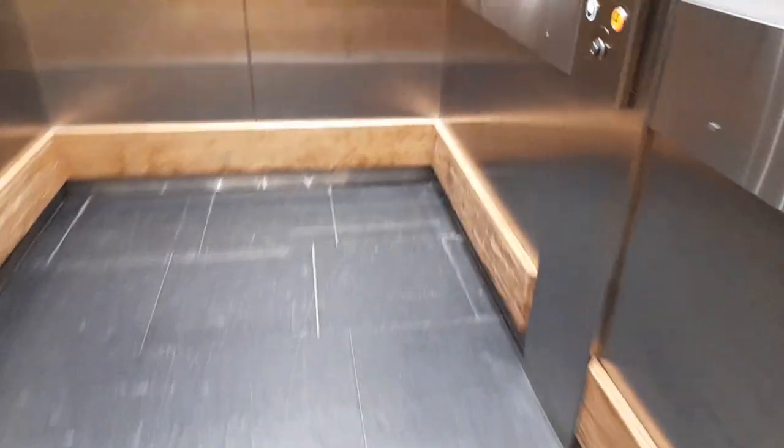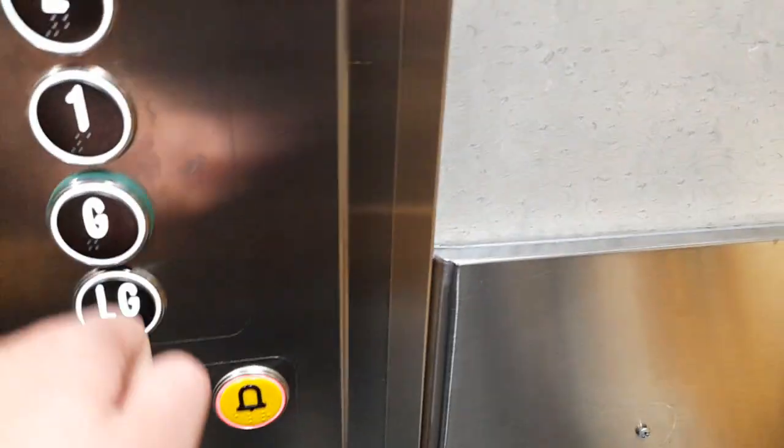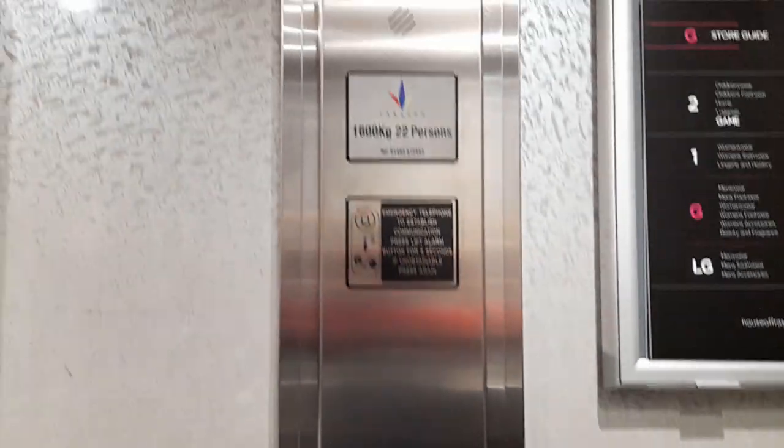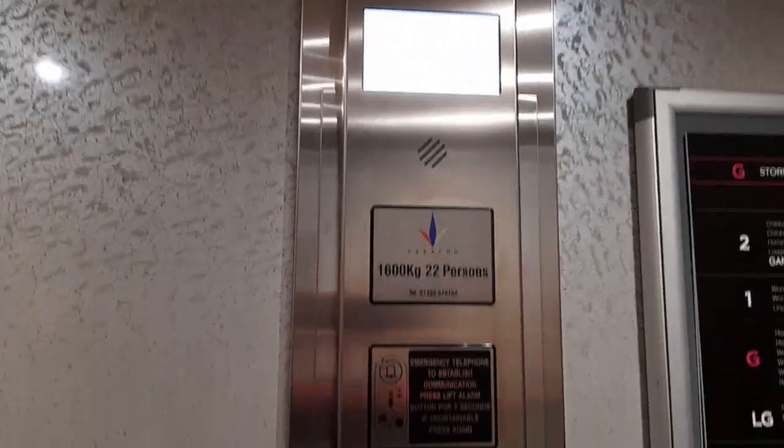And here it is. We'll go to lower ground, and if it stops at any other floor we'll get out. So it's a Paragon lift — 1600kg capacity, ground floor, 22 persons.